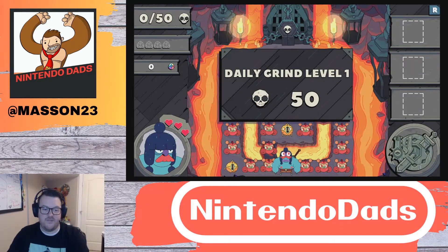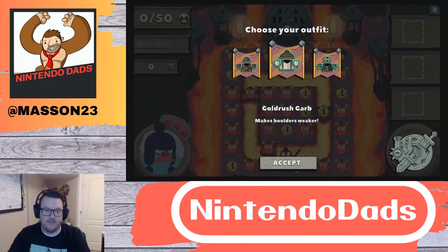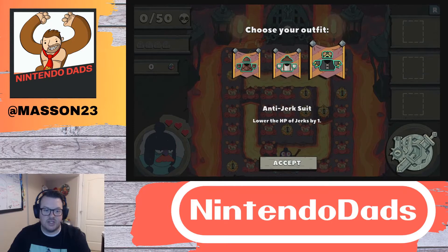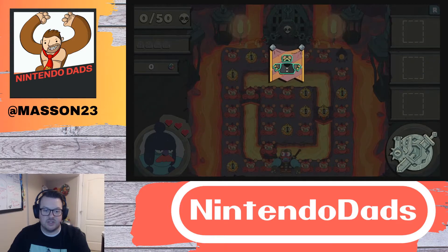Daily grind level 150. I get to accept an outfit — it makes boulders weaker, gives a chance at dodging. Anti-jerk lowers the HP of jerks by one.